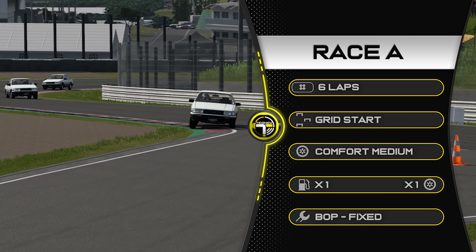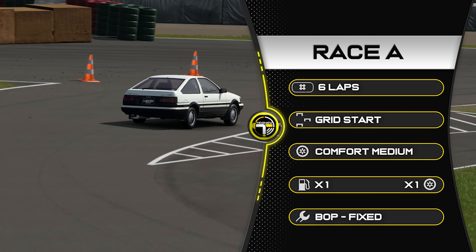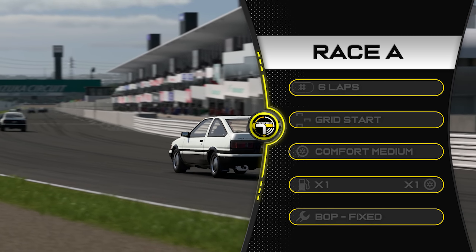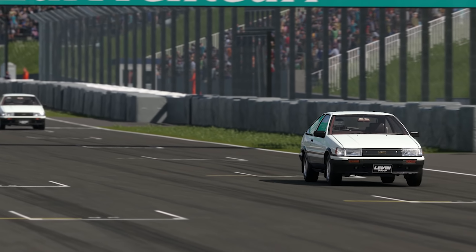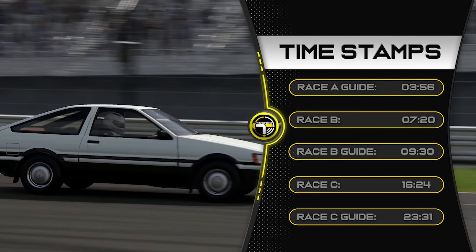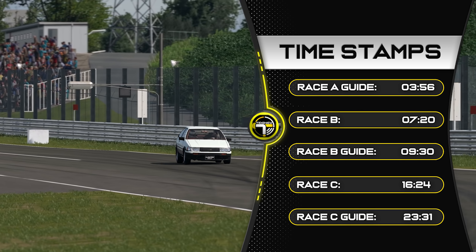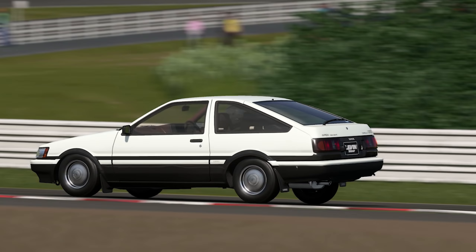Let's have a look at the race details. We're racing six laps here at Suzuka East. It's a grid start. You will need traction control, comfort medium tyres, times one fuel, times one tyre wear. BOP is fixed — just go out, get the car, and race. I don't believe the tuning settings, while you can customise the car, are having any impact, because I followed a ghost. We had a wing and were doing the exact same thing, so don't worry about that. Timestamps are in the background as well. Let's jump to the race — I won't become the new DK. I do just go out and race.